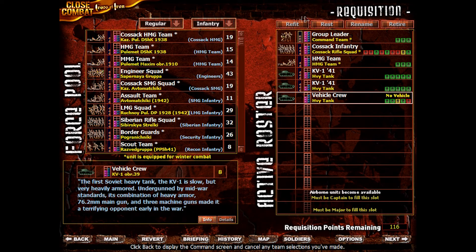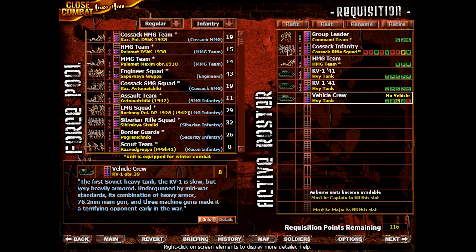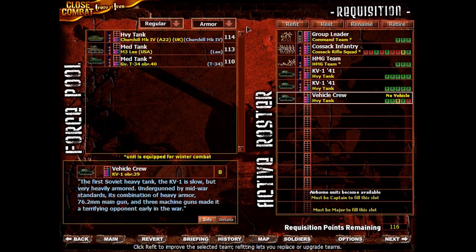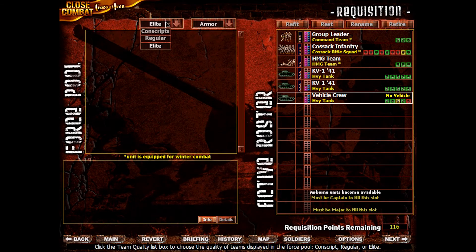We're slowly but surely stomping through the Germans. We could replace this heavy tank here, because we do have 116 requisition points. I'm thinking we might do that, although there are some other things we could get, and we could just keep this vehicle crew on standby. We'll get a cheaper tank than if we'd have to buy the crew as well in the future.